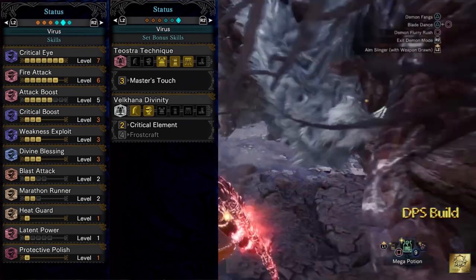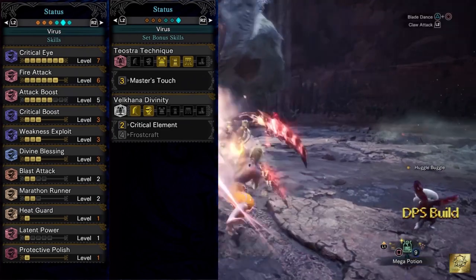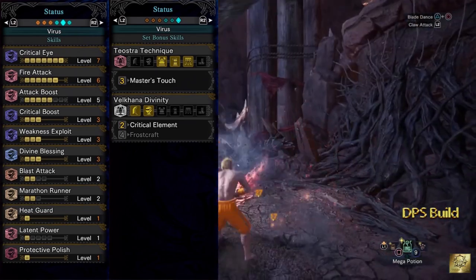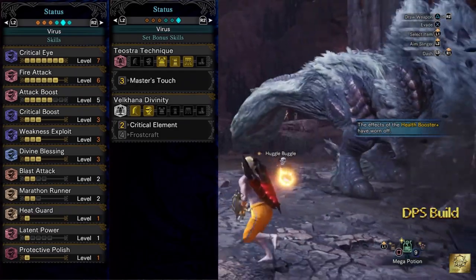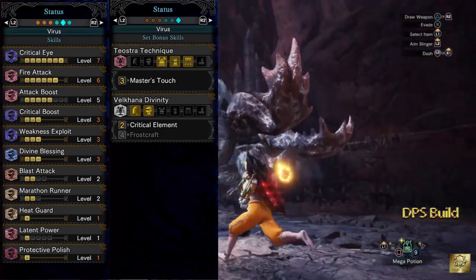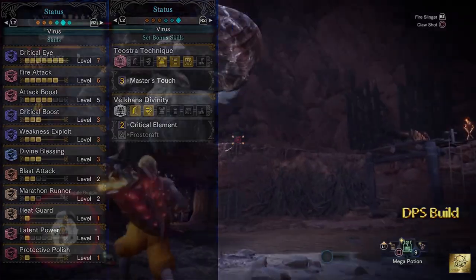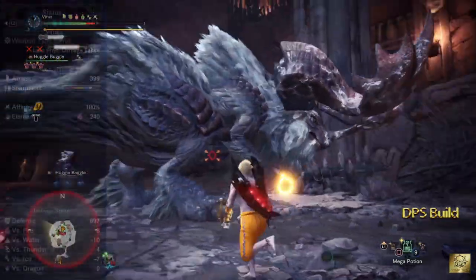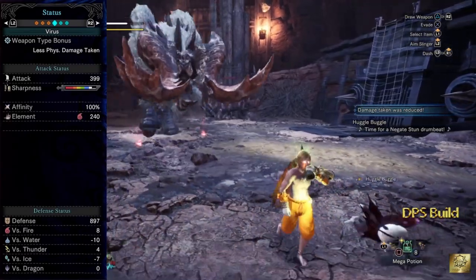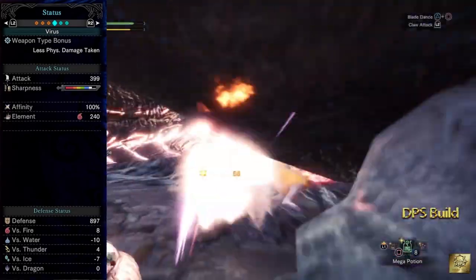With all armors together you'll have bonus set skills: Teostra technique from 3 pieces of Teostra armor that gives Master's Touch — preventing weapon sharpness loss during all critical hits. Valcana divinity from 2 pieces of Valcana armor gives critical element skill, which boosts critical elemental damage. Having all weapons and armors together: attack 399, white sharpness, 100% affinity, 240 fire elemental damage, defense of 897. It's very weak against water and ice, but strong against fire, thunder, and dragon. This build is made totally for DPS — it's not comfortable, but will help you demolish monsters faster.